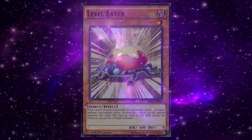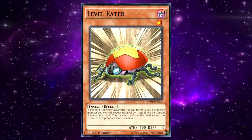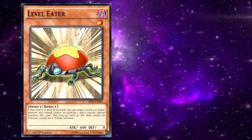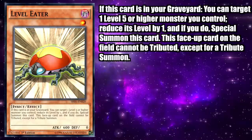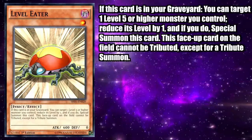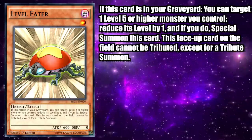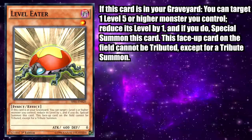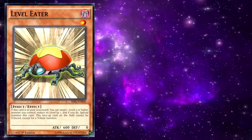Continuing the trend of broken Level 1 monsters, Level Eater is a Dark Level 1 Insect Effect Monster with 600 attack and zero defense. If this card is in your graveyard, you can target one Level 5 or higher monster you control, reduce its level by one, and if you do, special summon this card. This face-up card on the field cannot be tributed except for a tribute summon — but that last part seldom mattered, because you can still use it for synchro summons, xyz summons, and most notably link summons.